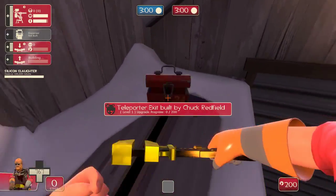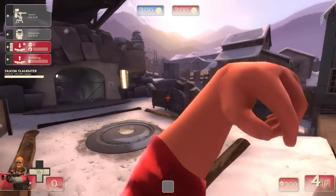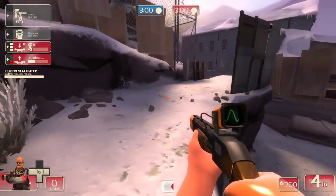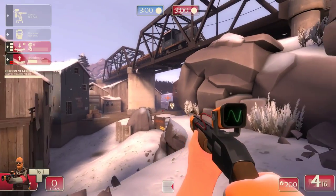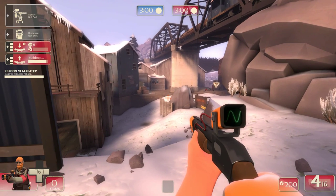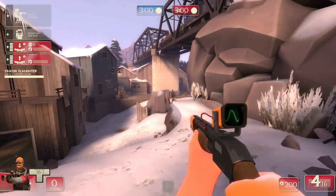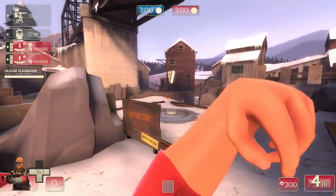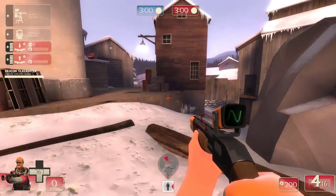Obviously you've got to have overheal and stuff. I just have an arsenal of health because of particular commands — it's addcond 74 and then addcond 75 and then remove it, because addcond 74 makes you big, addcond 75 makes you little, and removing addcond 75 makes you normal sized but keeps you with 1250 health — it's 10 times your class's normal health. It also gives you unlimited ammo and metal. So you can't see the teleporter from there, so that's not a bad spot for it, but it's a little bit harder to get up there unless you've got some free time.